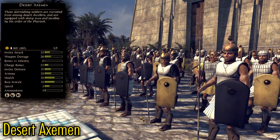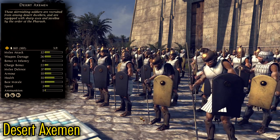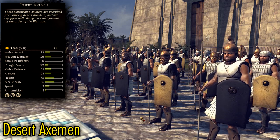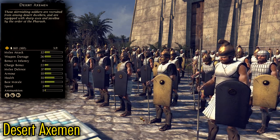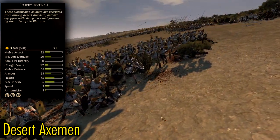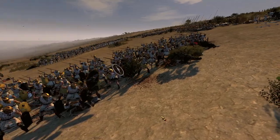Desert Axeman is a very cool and unique tier 3 unit that uses armor-piercing axes in combat. What sets them apart from your typical melee infantry unit is the 5 javelins that each man carries. They behave very similarly to the Thoreos Spears unit, sitting back and skirmishing like peltasts before joining the fray and fighting with decent stats in melee.